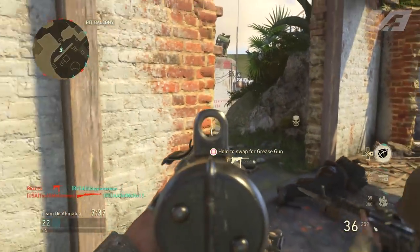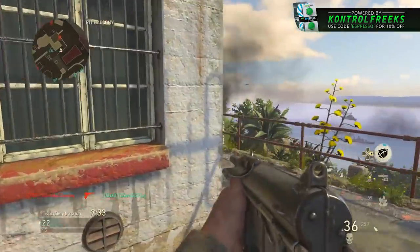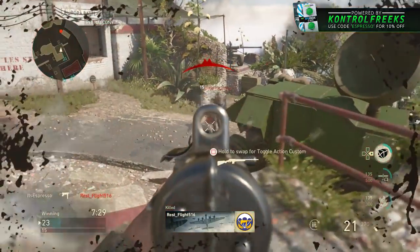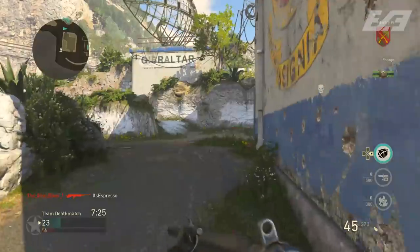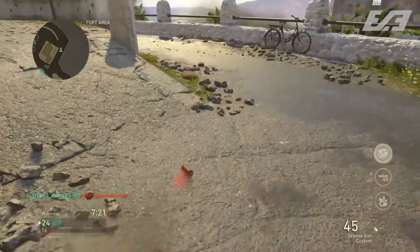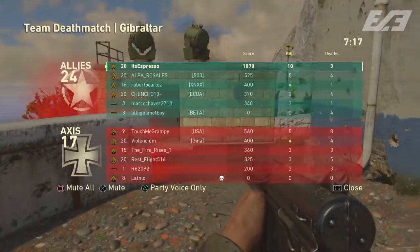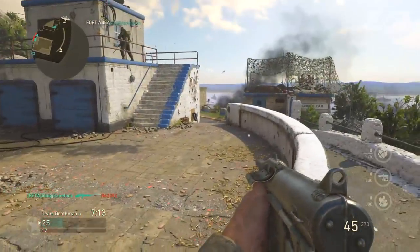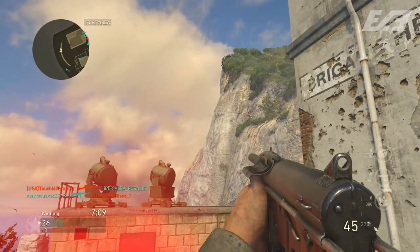Weapon progression in the beta is quick — within about half an hour you can rank it up and unlock everything. Quick Draw is the most interchangeable attachment right now for SMGs, because sprint-out times in World War II are rather high, making Quick Draw relatively ineffective — it doesn't give you an immediate aim-down-sight flick.